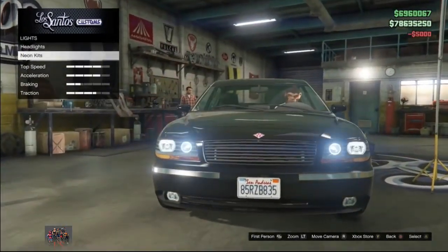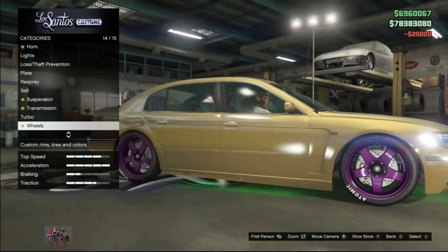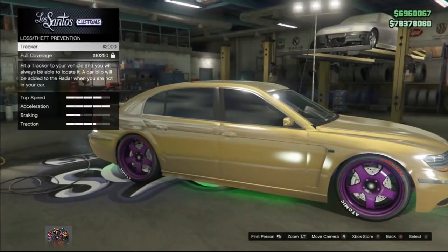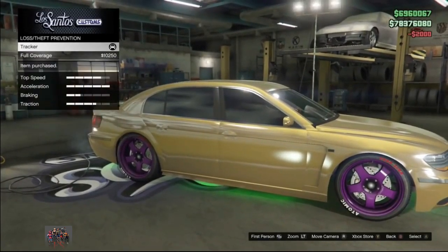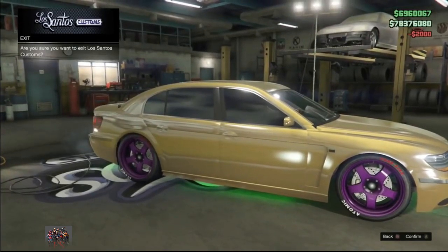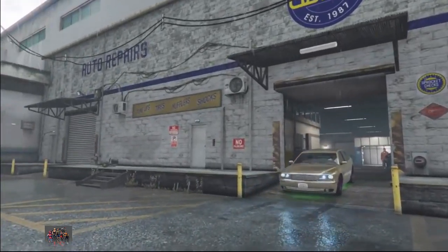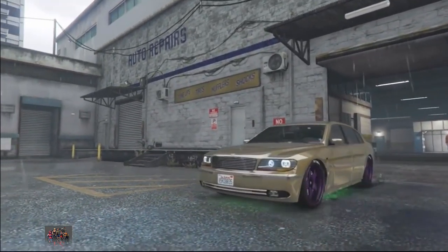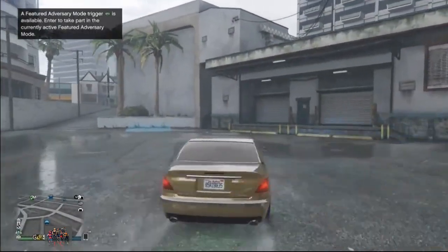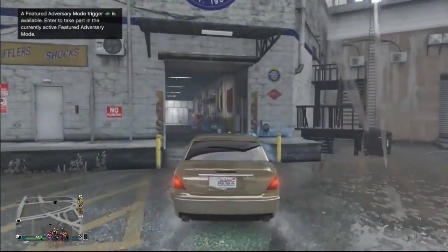Fully customize the vehicle, then go to this section and add a tracker — it's only two thousand dollars. Go ahead and add a tracker on your vehicle, then exit Los Santos Customs. Once you're outside, if you go back into Los Santos Customs you will be able to add another tracker on this vehicle.